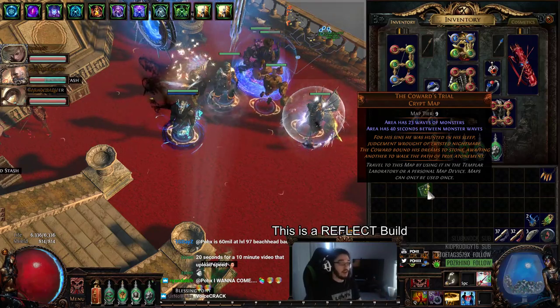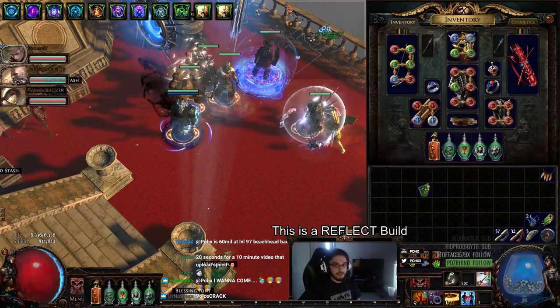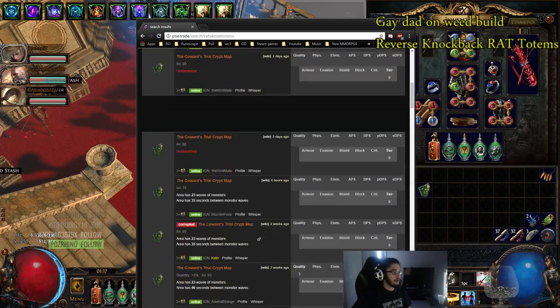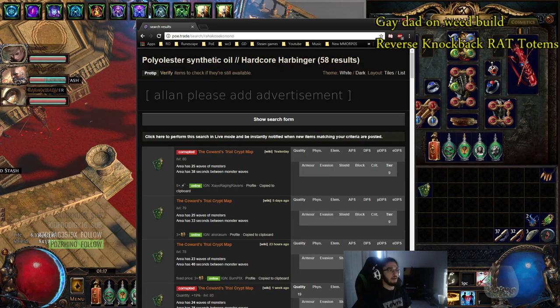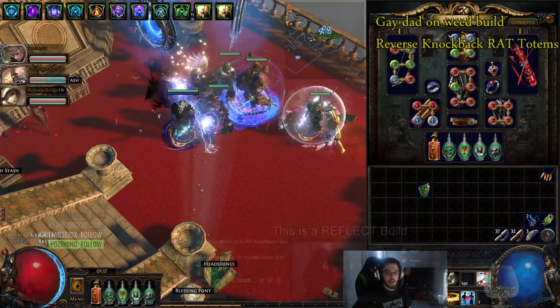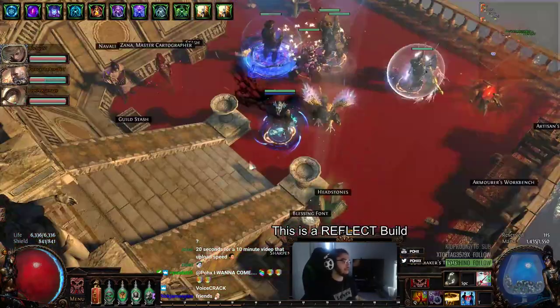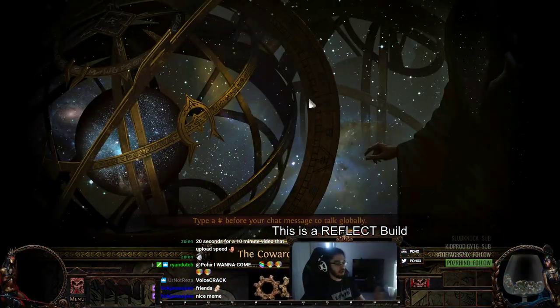If you do this with your friends it costs virtually nothing. There's a map called Coward's Trial you can buy for about three chaos each — I was actually buying them for two chaos a couple days ago but the prices have risen a little bit. There's so many of them on POE Trade, and the reason why Coward's Trial is a very nice map is because for builds that are not based on clear speed, this map is amazing.